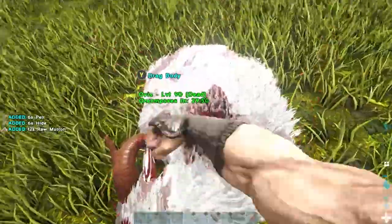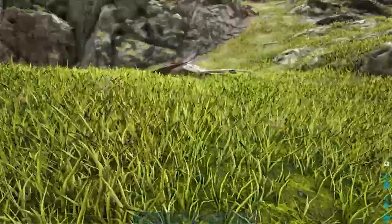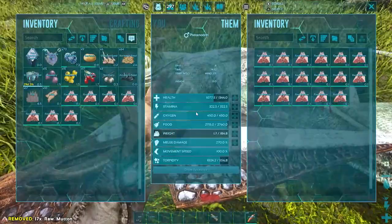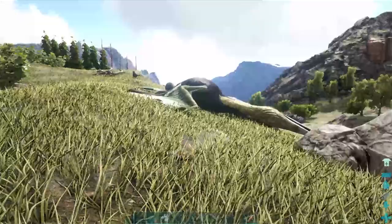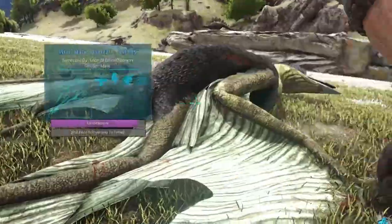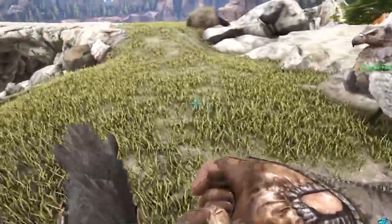For more experienced ARK players thinking they need something bigger — like a quetzal — all you need to do is carry an Equus in a cryopod. When you knock out a quetzal you might think it's a bit dangerous where it landed. Well, with an Equus it's no problem — you can just grab the quetzal and move it. Congratulations, you are well on your way to being a pro.